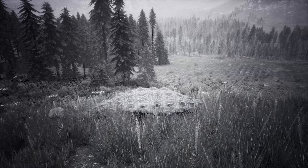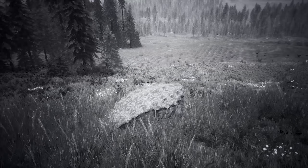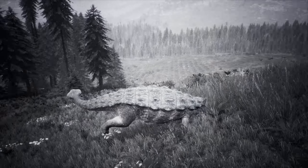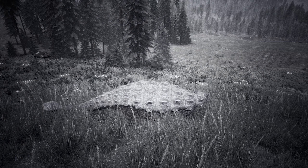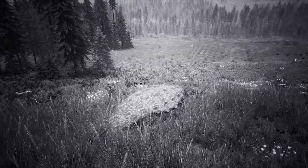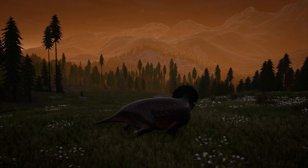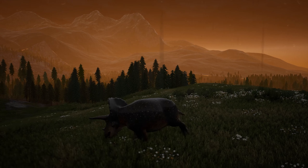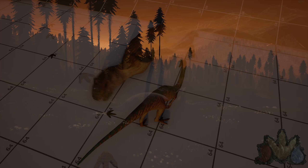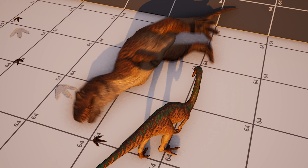They've also fixed the Anky's roar (key 3), which as you know isn't in survival yet, but it's something they wanted to fix — Anky might be coming to survival soon. Before, when you ran and pressed 3, it would do the stomping sound and particles but the tail wouldn't slam. Now the stomping tail only triggers when you're stopped; when running it just does the roar without the stomping tail sound. There are also other bug fixes, including the giga corpse being blurry for some reason.